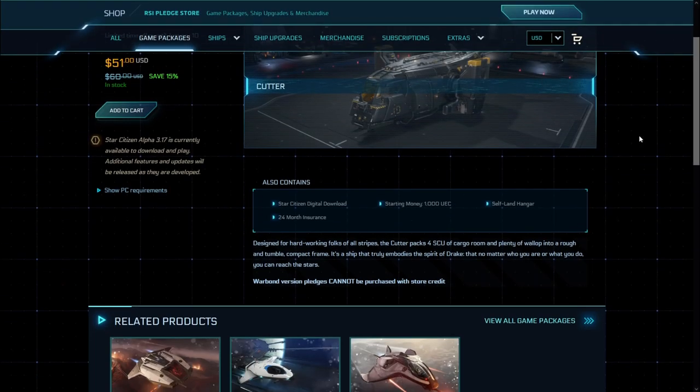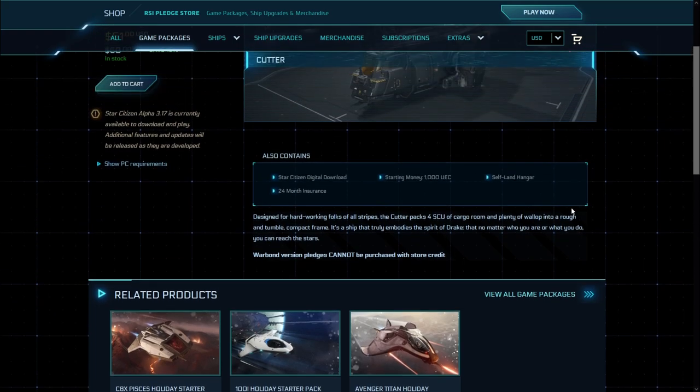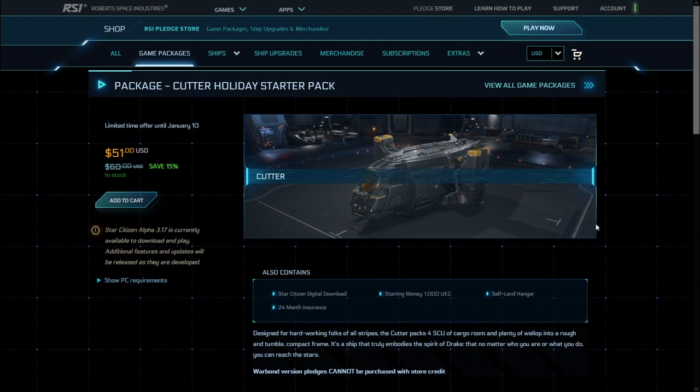If we have a look inside this combo here for $51, you do get a little discount. You also get a little bit more insurance on your ship than you would if you were to purchase standalone, which would offer you only six months insurance if you were using store credit. If you're using new money to purchase the standalone ship as part of the Warbond deal, you do get lifetime insurance, which means once the game launches the insurance goes live and you never lose insurance on that ship. There are other game packages available, but we are talking about the Cutter today, and this is going to be one way to get into that if you are a brand new player.